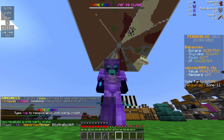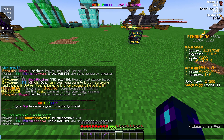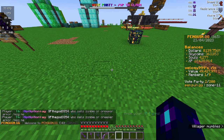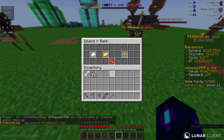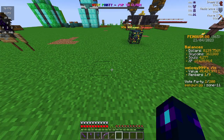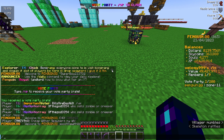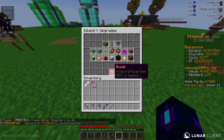First of all, you can see your sky coin amount over here on the right side of your screen on the scoreboard. You can store them there, or you can do /is bank if you want to do upgrades and put them in there. The biggest thing for sky coins at the beginning of the game is the island upgrade.